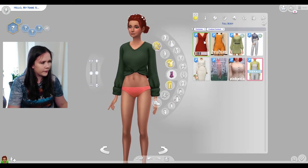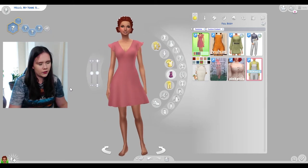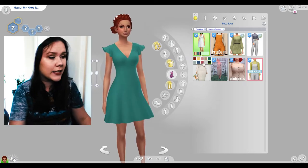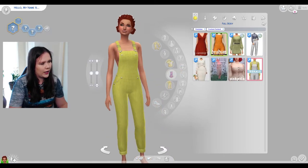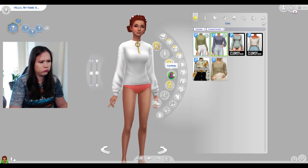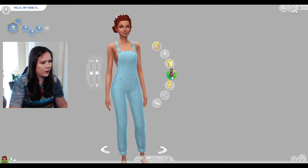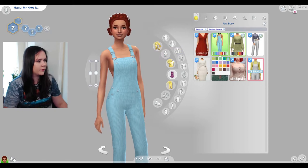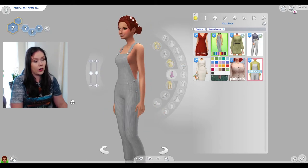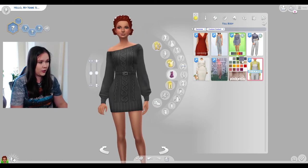Let's go to the full body options. We got this dress here — very cute, I don't really know how to describe it. We have this overall set — I wonder if I can wear a shirt under this. I might not have downloaded that properly. The colors are fun though. She's brave going out with that side detail. We have this lovely knit dress — so nice.